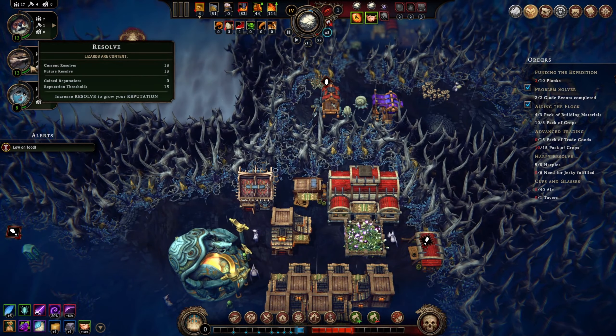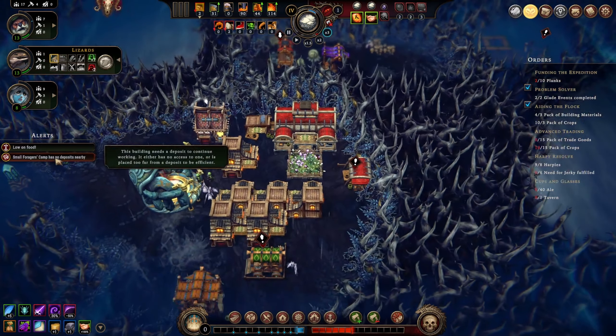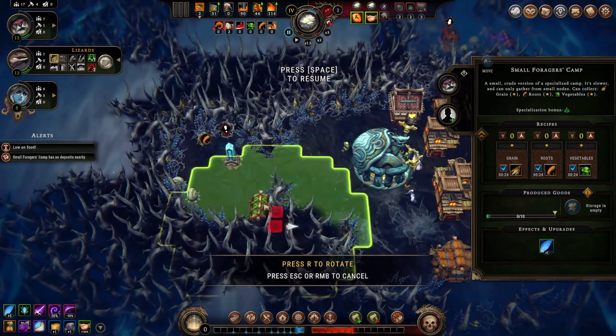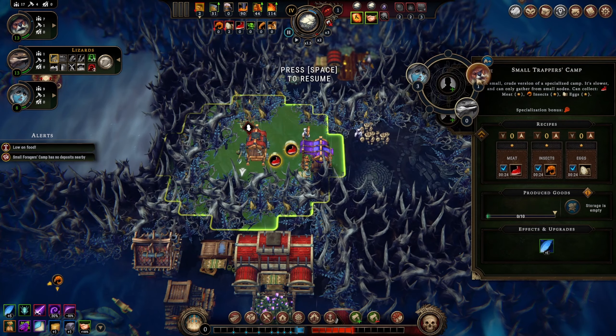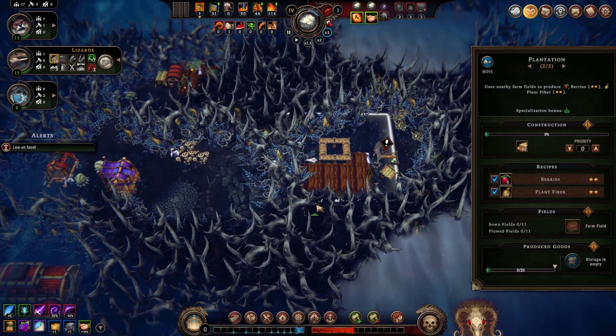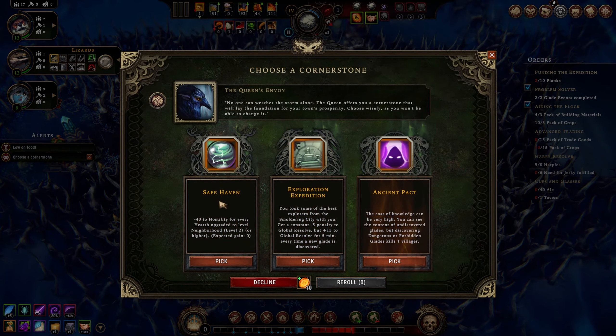Low on food - not good. Our lizards are going to be happy - no, they need a little bit more, aiming for 13. We're going to be struggling on food. Someone's working on meat but we never put anybody in the trappers specialization - they'll start working on meat, and we don't have the plantation built because we don't have planks. Safe Haven: minus 42 hostility for every hearth upgraded to leveled neighborhood. Exploration Expedition: minus five to global resolve but plus 15 for five minutes - that was huge last time!